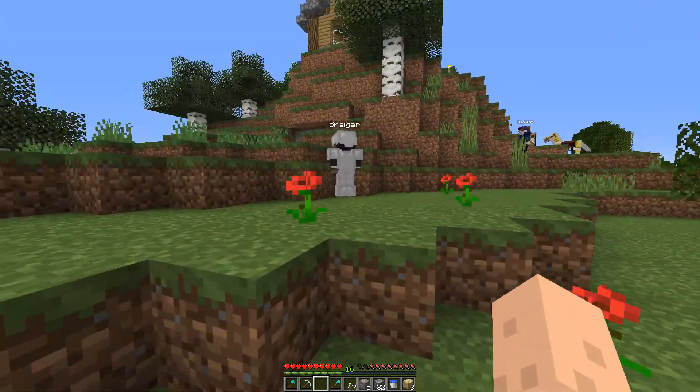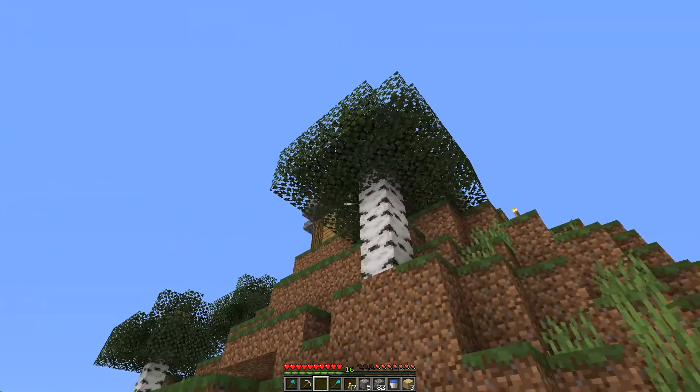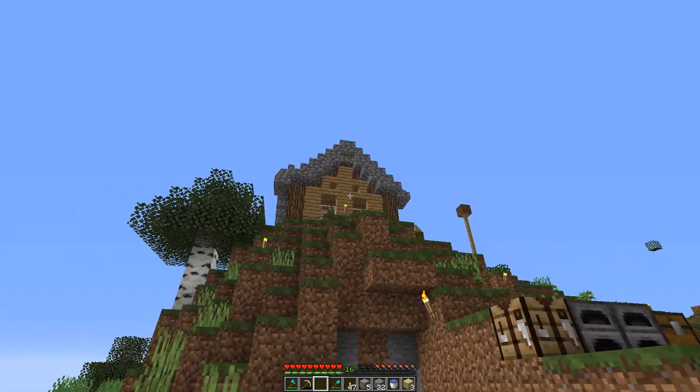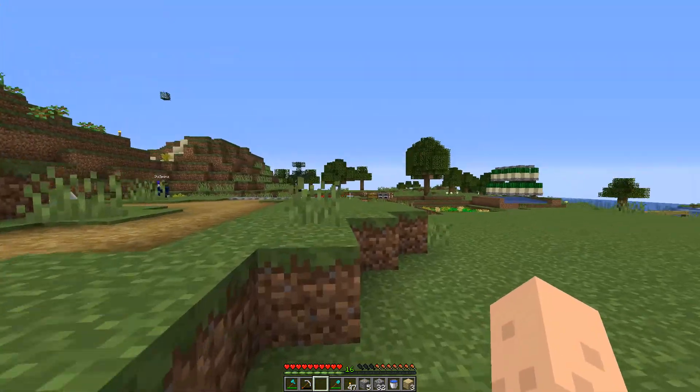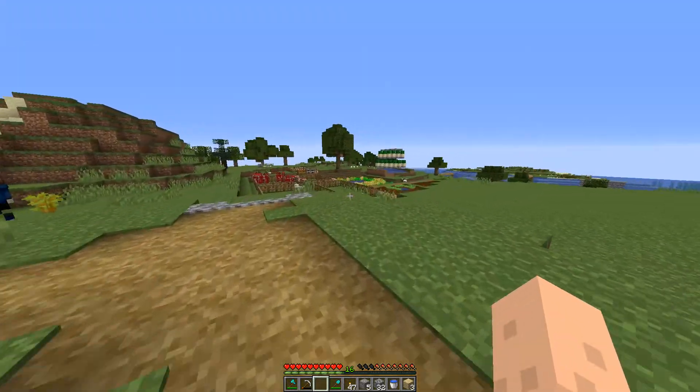Over here we have Braegar beholding this very nice block of dirt. This is Braegar's house up here — nice for a starter house. Here Kemet built a community mine, that's very cool.